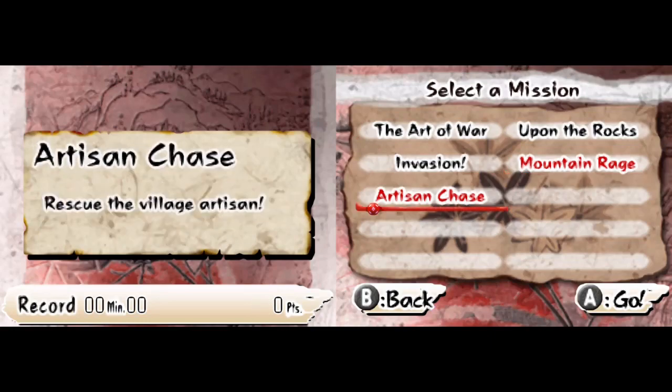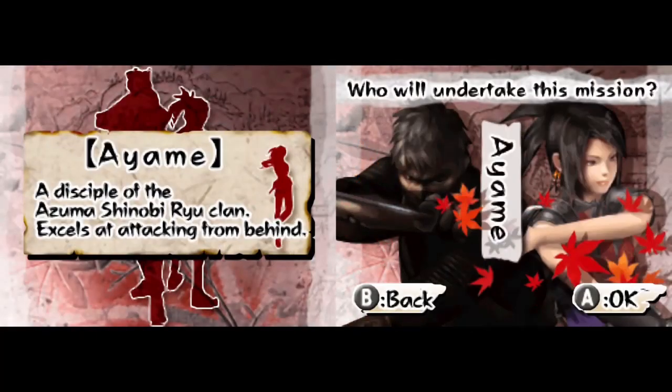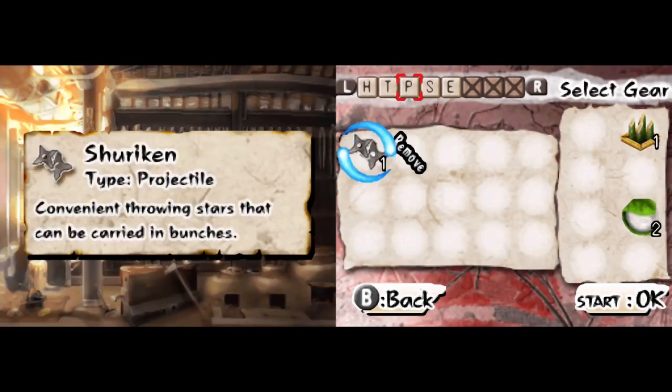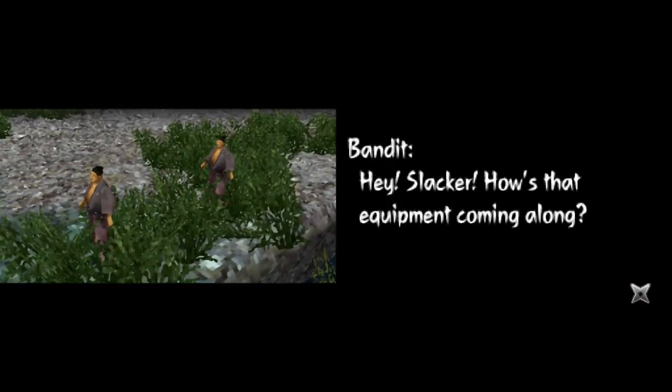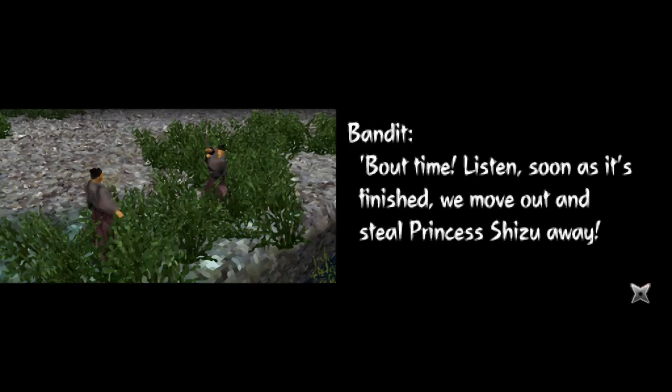Okay, Baejin Mountain Raid. Let's do a mission with Ayame — he's already finished with Rikimaru. Oh, shurikens. Cutscene! "Hey slacker, how's the equipment going?" "Coming along. Hold your horses, we're almost ready." "About time. Listen, soon as it's finished we move out and steal Princess Chizu away." Free the artisan from captors. Okay.